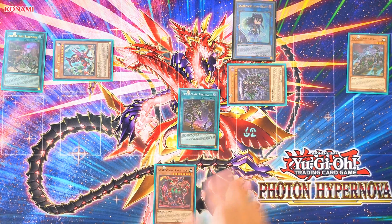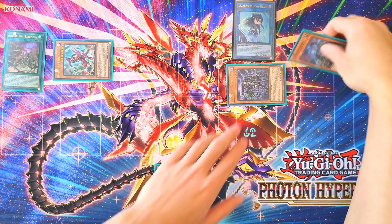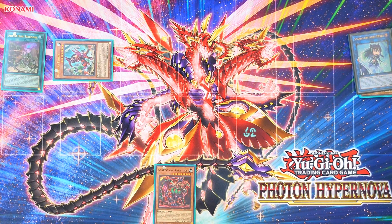Activate Arrival and target Astra. Special Summon in Defense Mode, then Link Summon Tri-Heart.